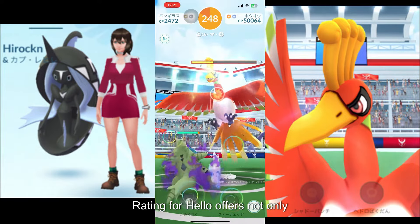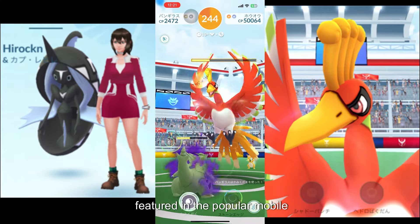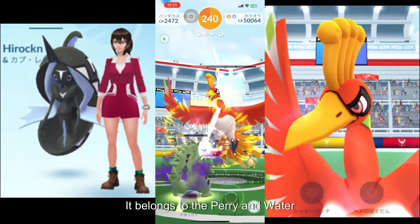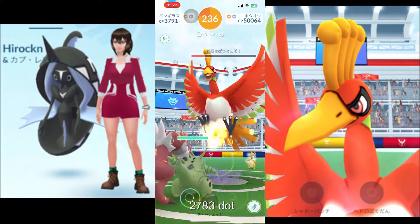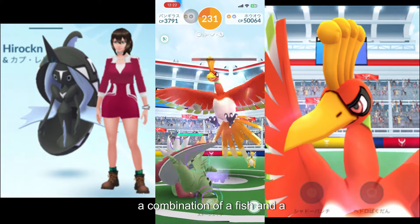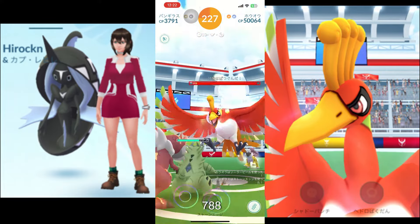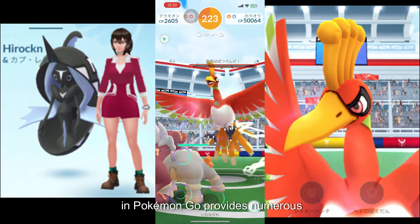Tapu Fini is one of the buddy Pokémon featured in the popular mobile game Pokémon Go. It belongs to the water type and has a maximum CP of 2783. Tapu Fini is a majestic creature with a unique appearance resembling a combination of a fish and a ferret. Its Pokédex number is 788.